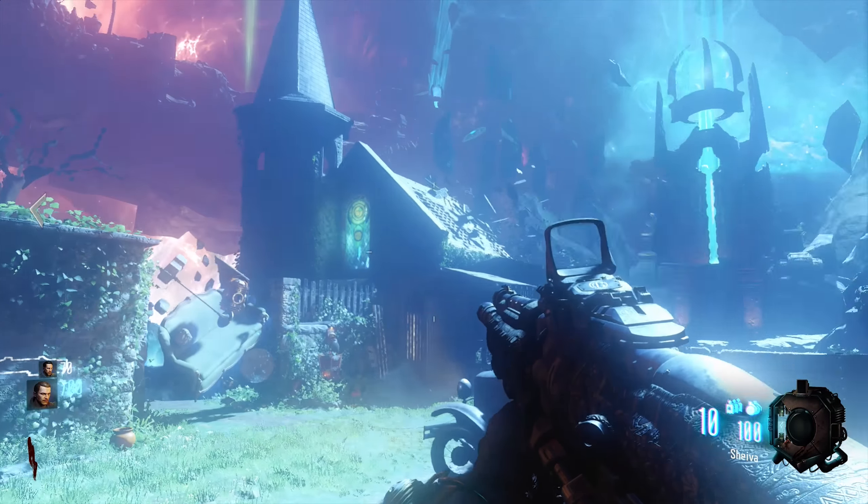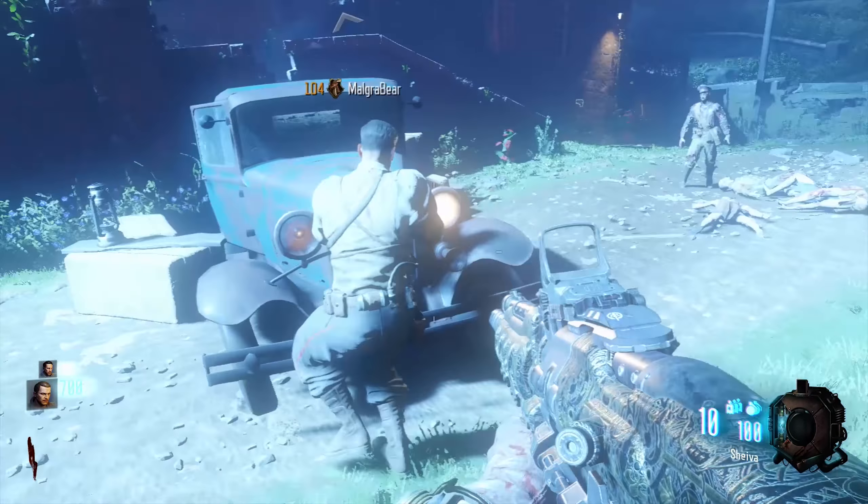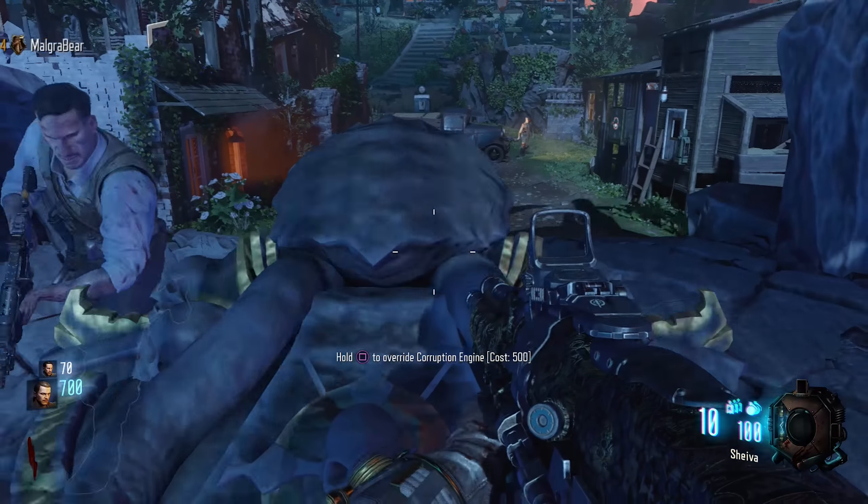Hey guys, it's Jake here and today I have a new guide for the zombies map Revelations, which I did release yesterday. This is going to cover how to Pack-a-Punch but also how to turn the power on in each individual area.